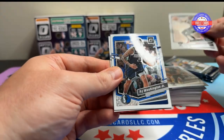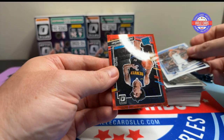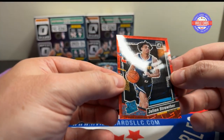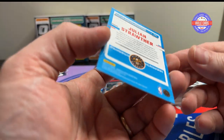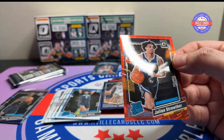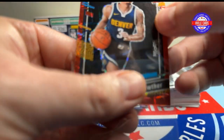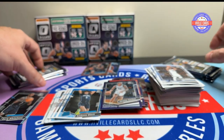Dorian Finney Smith, PJ Washington, Marcus Smart — here you go — Strotha out of 299, 171 out of 299. That I like. Strotha, alright!